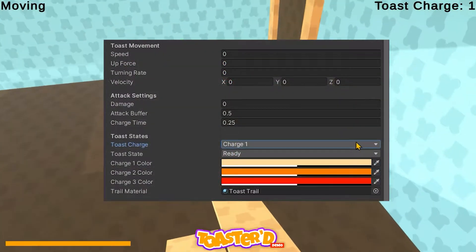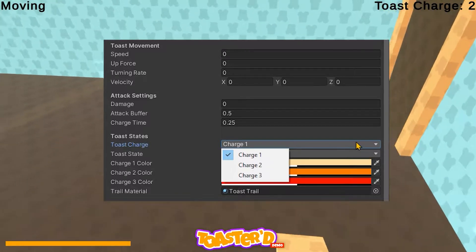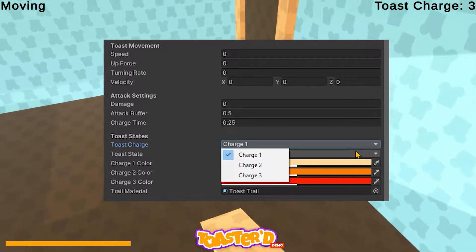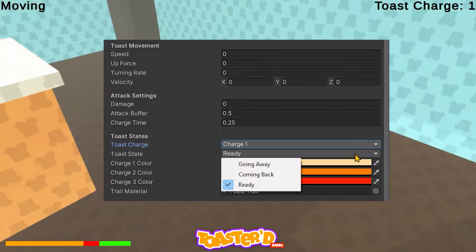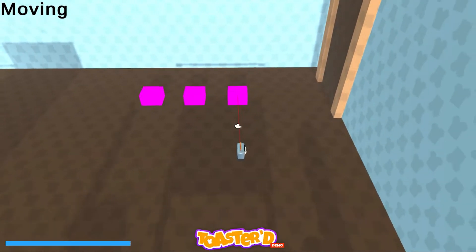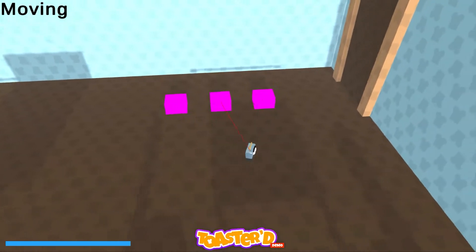The toast is controlled mainly by two enumerators which are being used like state machines. One enum controls the charge of the toast — charge one, two, or three — which will make more sense soon, and the other controls the state of the toast: going away, coming back, or ready to fire. I started out by getting the direction from the player to the closest enemy.